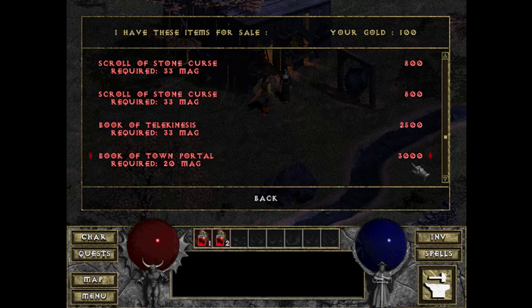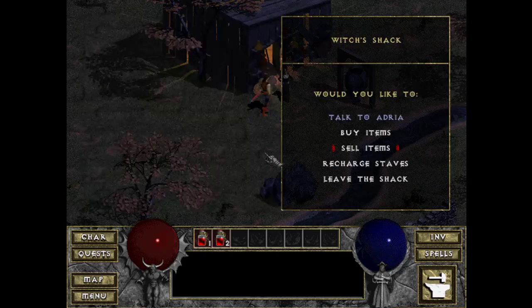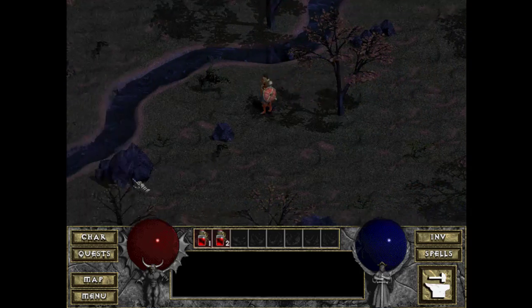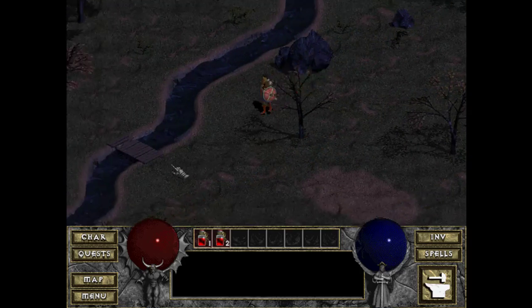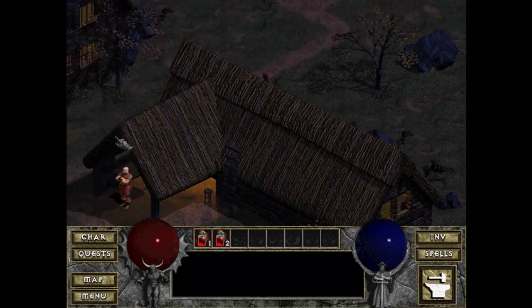It requires 20 magic — which a warrior doesn't have — and 3,000 gold. She will only buy scrolls and books; she won't buy my club. So if I want to sell weapons, I have to go back to Griswold.